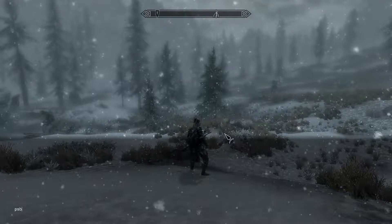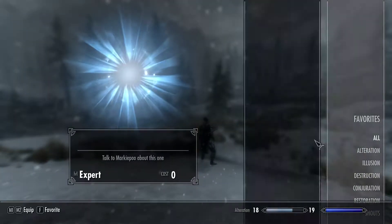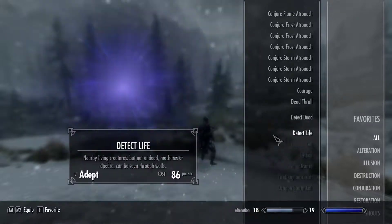Next, use the command PSB to get every spell in the game. As you can see, a lot of spells, shouts and words will be added to the player character. Be aware that some test spells may crash your game, so just save before trying out every spell.